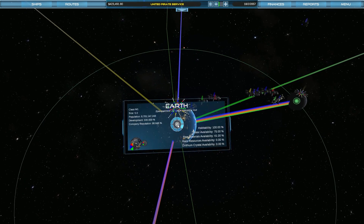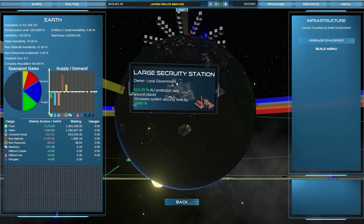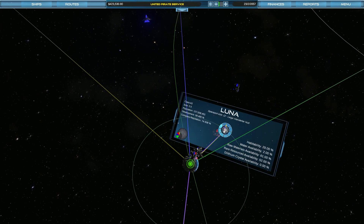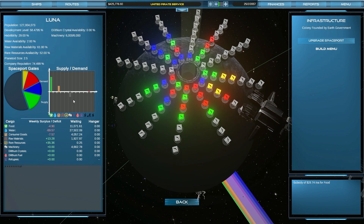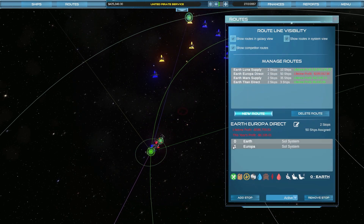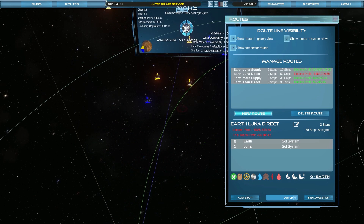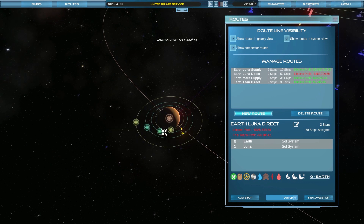I've actually noticed something interesting — Earth doesn't have any machinery lying around. Machinery is being produced but spat out as fast as it possibly can, which is a problem because there are no rare resources. So rare resources — there's very little compared to demand. Whereas if I look at the Moon, there is a machinery glut — they have a supply; they're making it because I put a factory on there. So what I'm going to do is add a stop to the Europa route via Luna, so Earth-Luna-Europa, and hopefully they'll pick up machinery along the way.